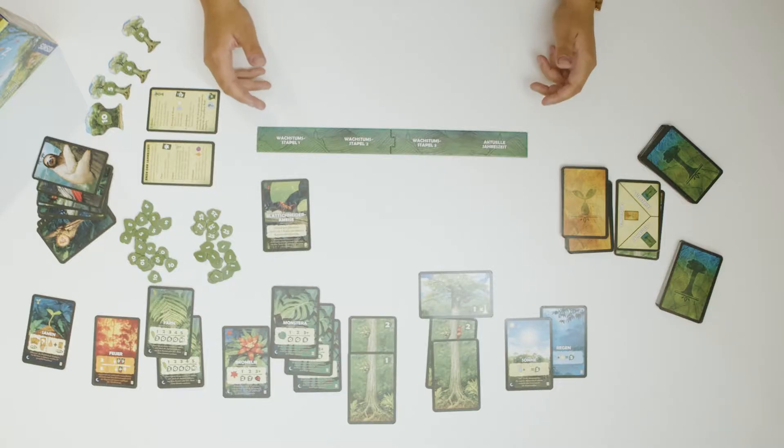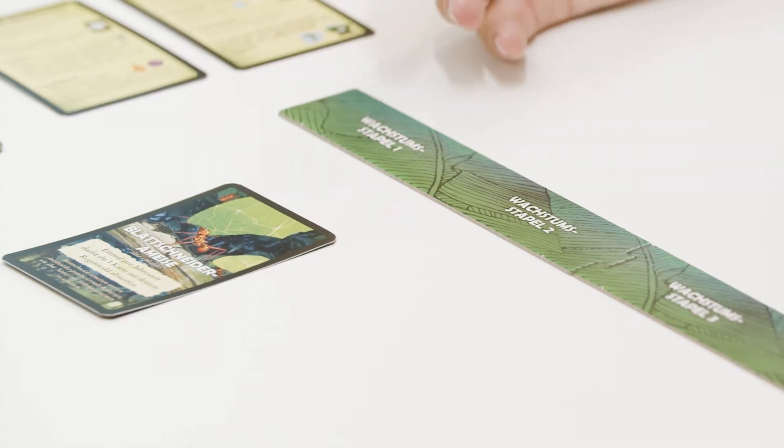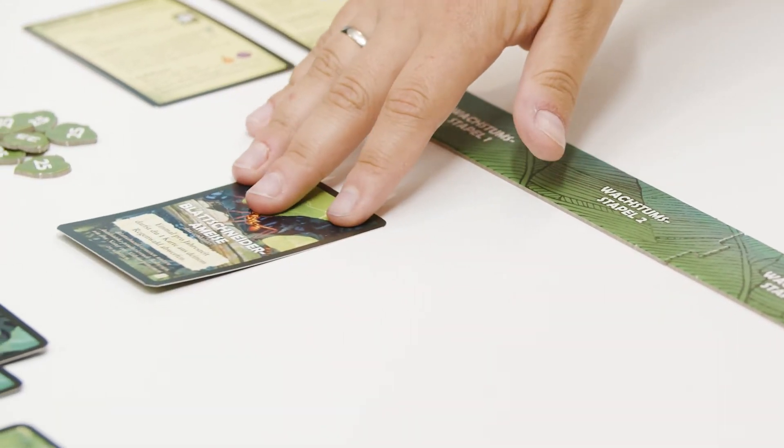Then you calculate the scores for both of your rainforests. To calculate a score at the end of a season, first you make use of the effects of your active animals.